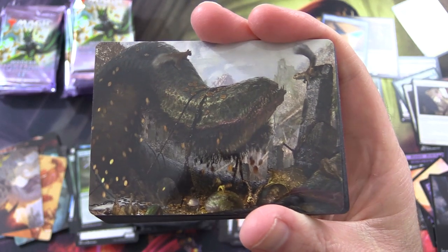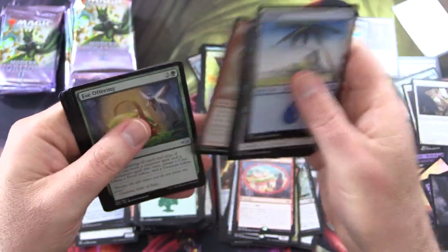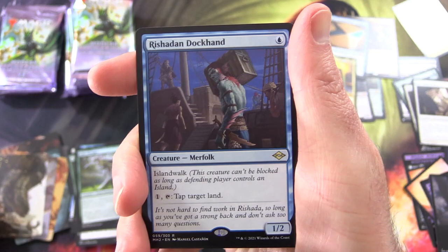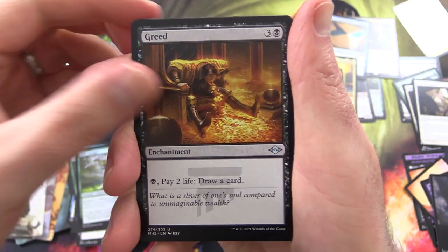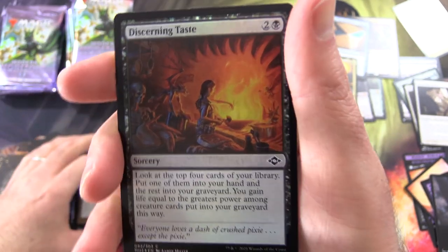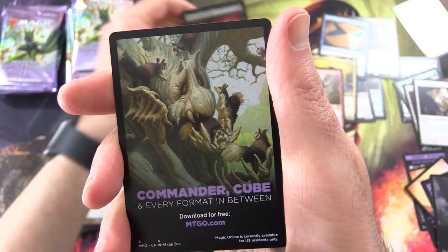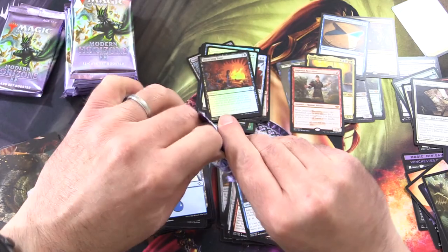Junk Winder for the art card — interesting looking beast. Rishadan Dockhand, one for the Merfolk fans. Greed — I like this artwork, that's fun. Ornithopter of Paradise, Foil Discerning Taste — and there's a whole story there with Asmora. Commander, Cube, and every format in between — what is your favourite format of Magic?